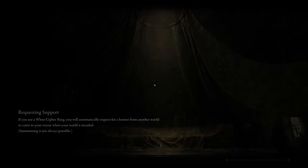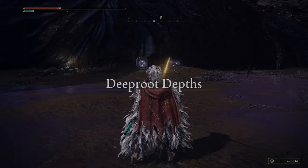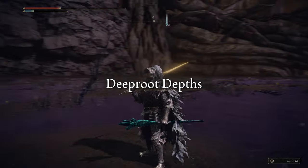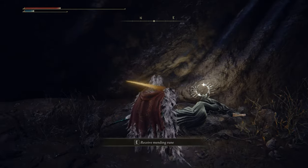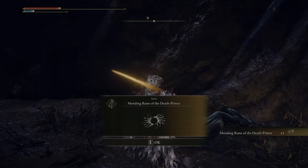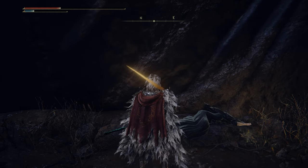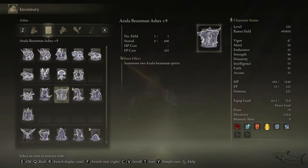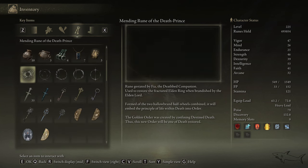You're going to be teleported back to your world and you're going to see Fia — yeah, unfortunately — sleeping, or seemingly dead. But don't worry, watch my Fia's questline video if you want to see what you can do next. Next, you're going to get the item you're searching for. Let's see it in the inventory — I always forget the name — the Mending Rune of the Dead Prince. This is it. This is how you can get the item.